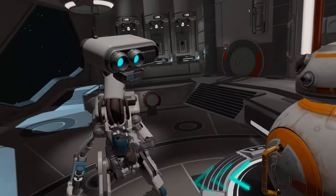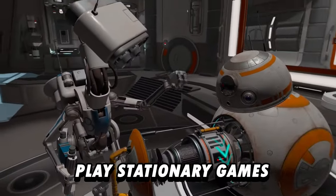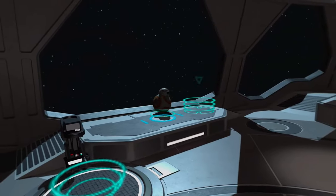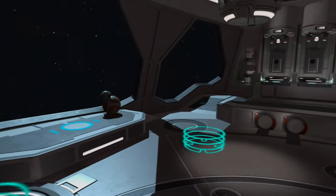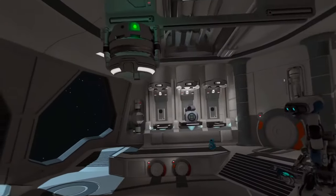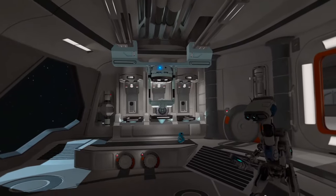The first trick should be obvious and that is to play games that don't actually have motion. Games like the Star Wars Droid Repair Bay are perfect for people who may experience VR sickness, especially if it's their first time in a headset. You never step away from the location that you start in — everything is within arm's reach and there's really no reason to go anywhere; they haven't even programmed that into the game.